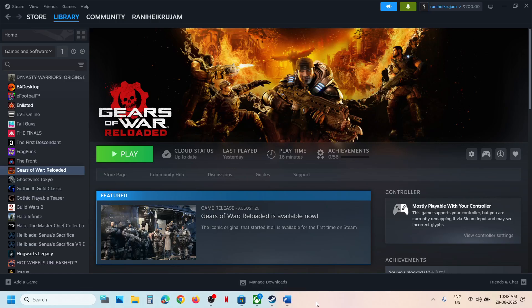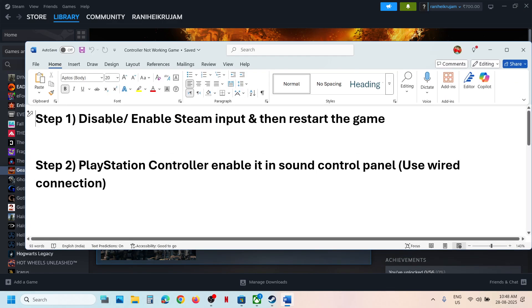Hello guys, welcome to my channel. Today in this video I'm going to show you how to fix when a controller is not working with a game on a Windows computer. The first step is to disable or enable Steam input and then restart the game.